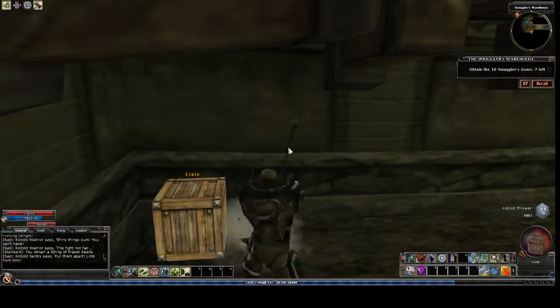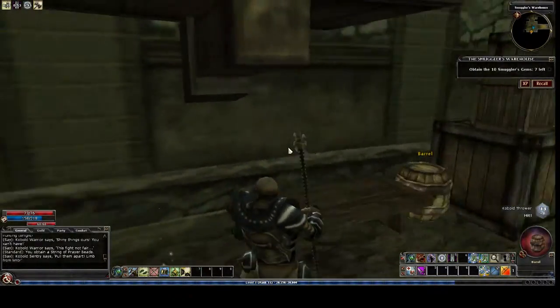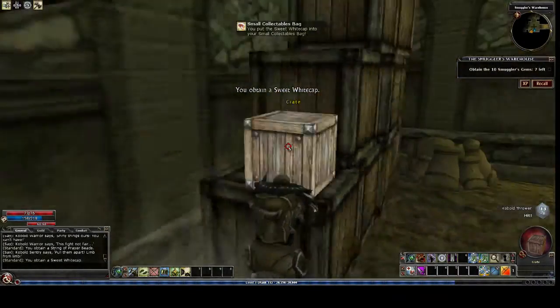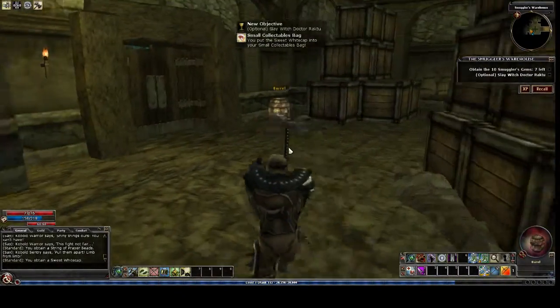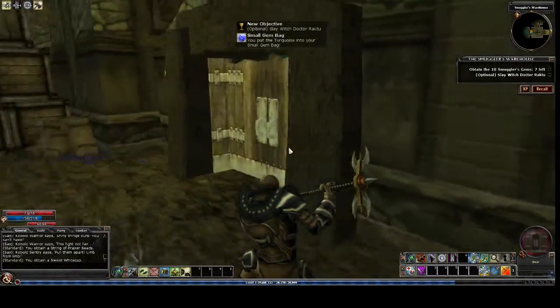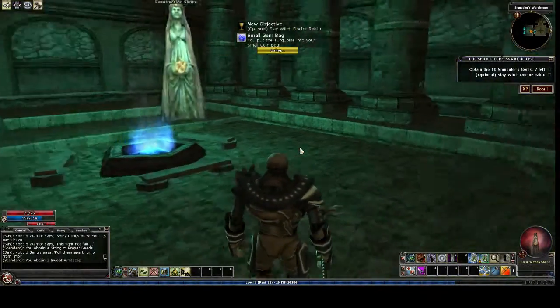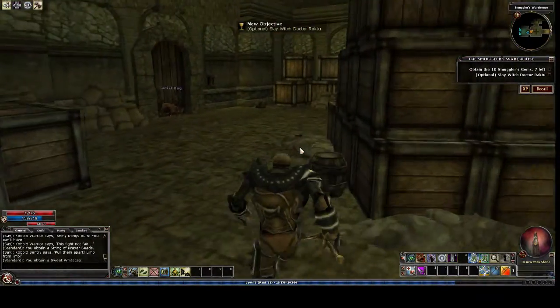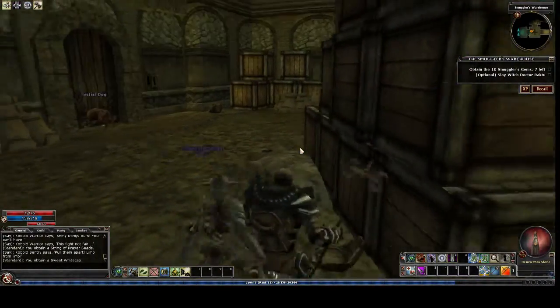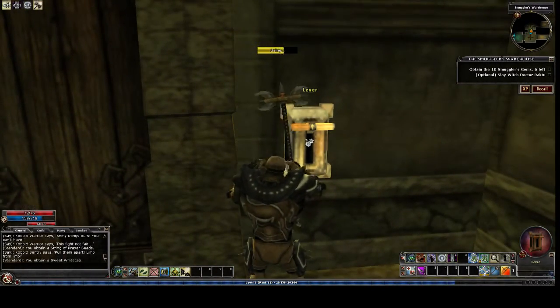Whoo, down to 73 HP - pretty rough. Sweet white cap, there's a witch doctor right in there, he's optional. The dogs have found them. That's the shrine.